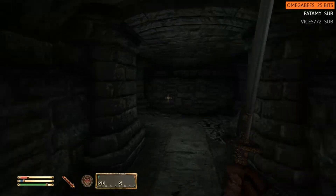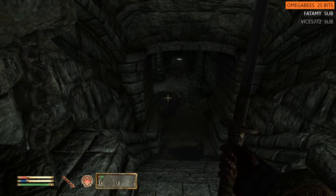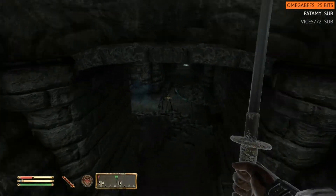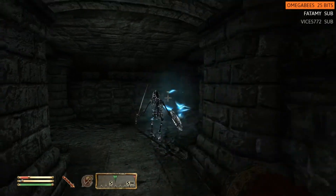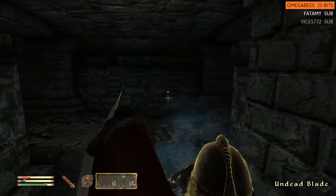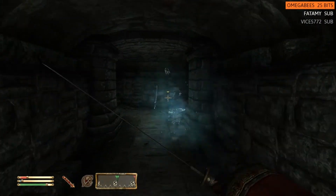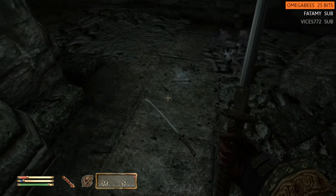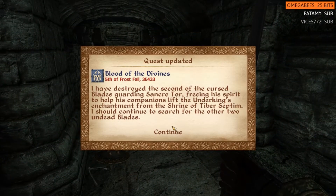He ran away — Brave Sir Robin. Here we go, it's on — maybe not quite on, slightly switched off. There we go. One more. Uh oh. There we are. I've destroyed the second of the cursed blades guarding Sankatoa, freeing his spirit to help his companions lift the Under King's enchantment from the shrine of Tiber Septim. You should continue to search for the other two.